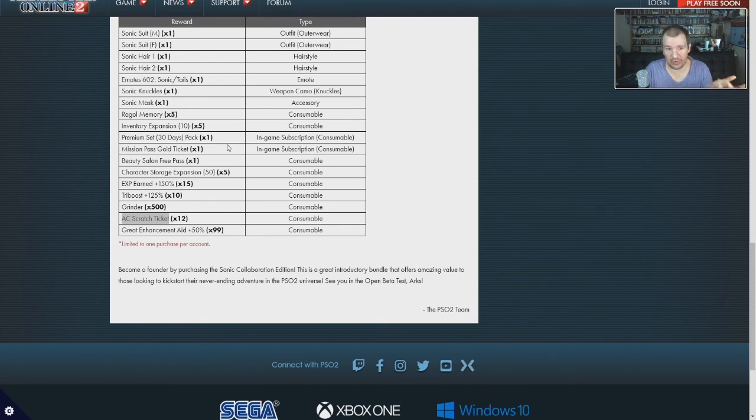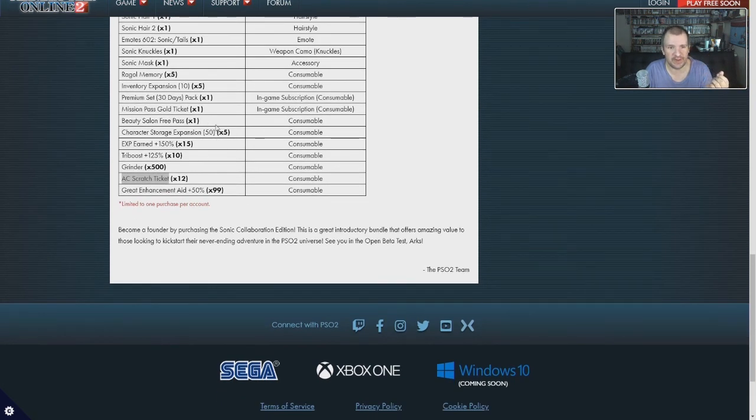Right here is a consumable that will give you 30 days of subscription. I do not know if that will be available separately as of now — I believe you can pick it up in the JP version, so it should be available standalone once the game comes out. You also get a Mission Pack Gold Ticket, though you only get one of these, which is a little odd. I believe these are tied to daily missions — let me know in the comments if I'm accurate about that.